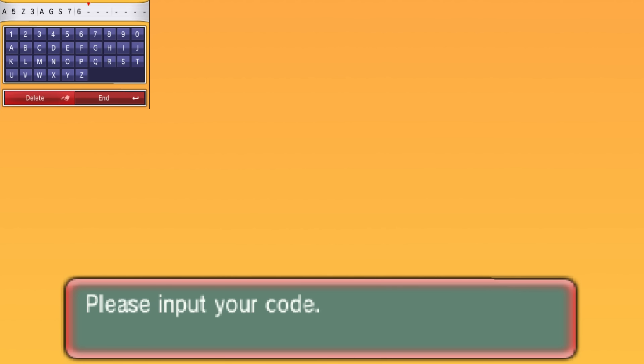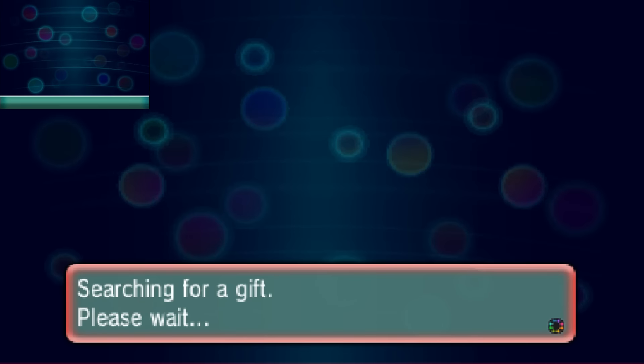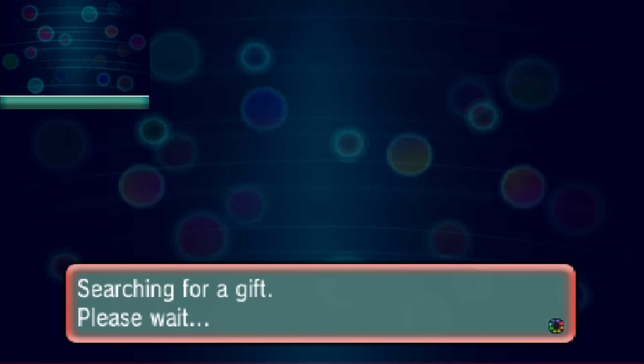Note: the code I'm using is not going to work for you because once I redeem it, it will no longer work for anyone else — it's a one-use code. You have to get a different card that hasn't been redeemed yet. It's going to say 'verifying code' and 'searching for gift,' and as you can see, you're about to receive the gift.